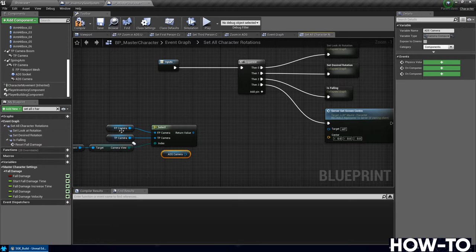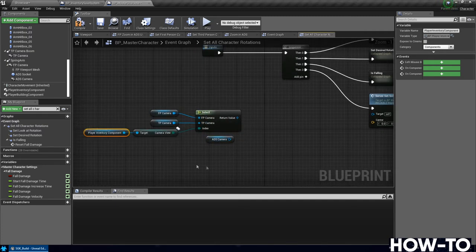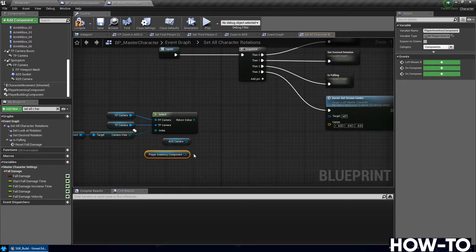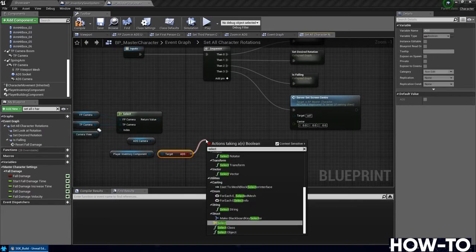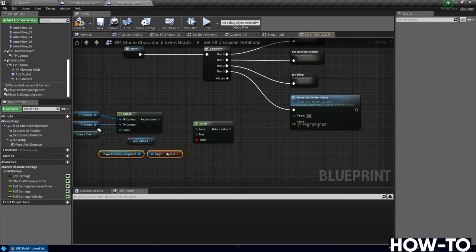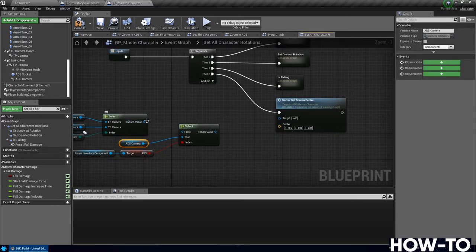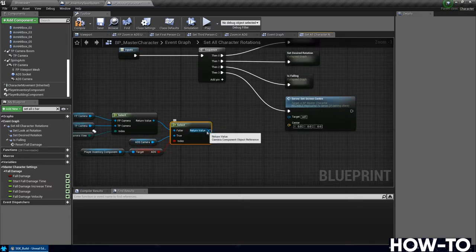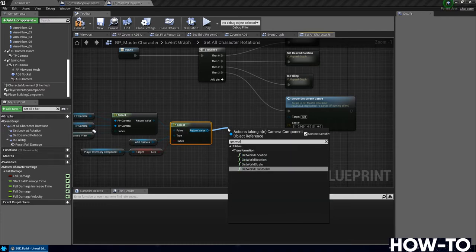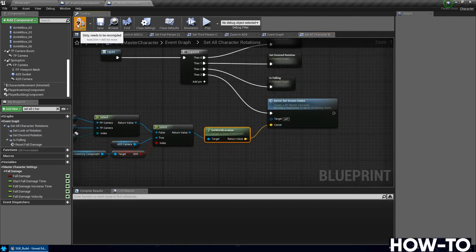For the ads camera, get 'player inventory component' again (Ctrl+C, Ctrl+V), drag off and do 'get ads' — a true/false for whether you're aiming down sights. From this, do another 'select': if you are aiming down sights use the ads camera; if not, feed in the first/third person select result. Then drag off this return value, do a 'get world location', and drag that to 'center'. Compile and save.